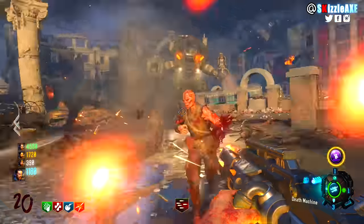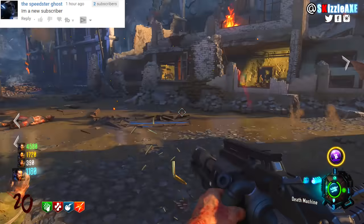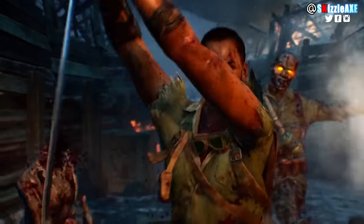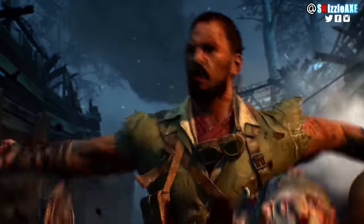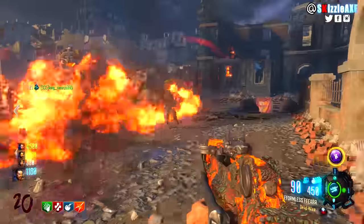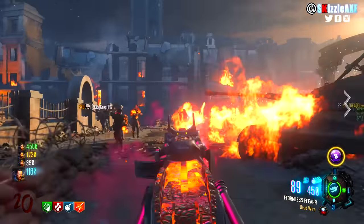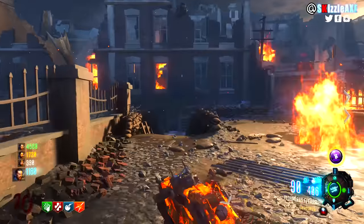Now, Deadshot — if you're going for headshots it can be something you may wanna get, but if you wanna go for headshots you could do the catwalk strategy on The Giant, it's so fast. You got the Dingo, the Motormaster and Dredge, the Drakon, and the Man-O-War as a wall gun. We have perks like Juggernaut, Quick Revive, Speed Cola, Double Tap, Stamin-Up, Widow's Wine, Electric Cherry, and Mule Kick — all way better than Deadshot.